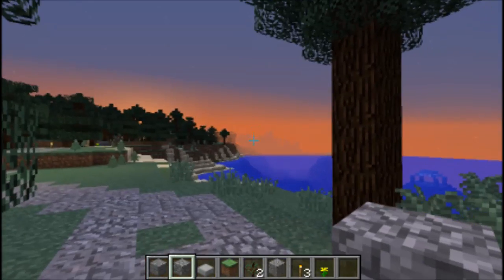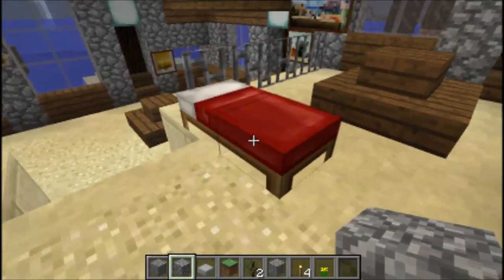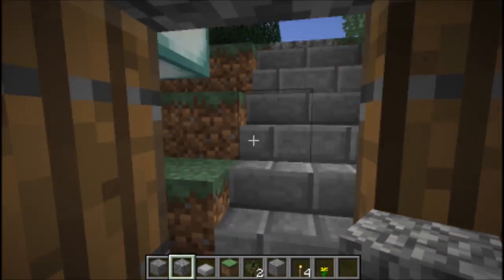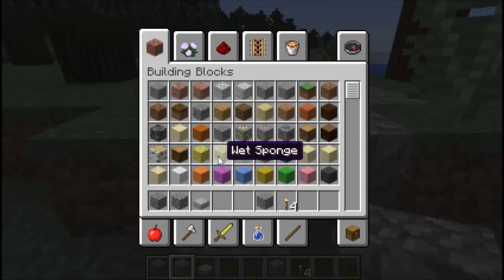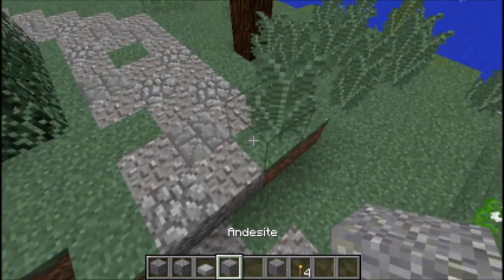It's going to be nighttime again already — I guess we could sleep. It keeps the weather cycles from getting in the way. What else could we pick for blocks? Let's get rid of this — get rid of that, I don't think we need those anymore. We do want these for the edges.